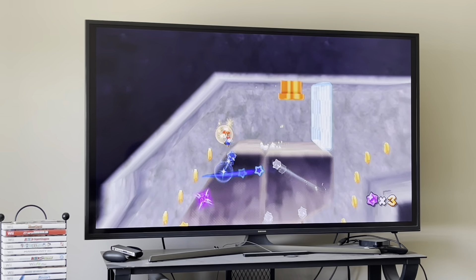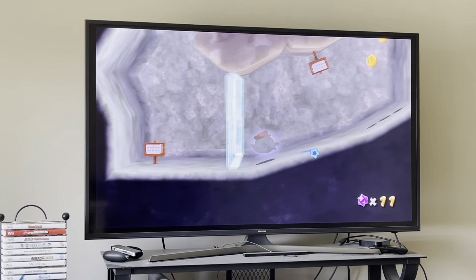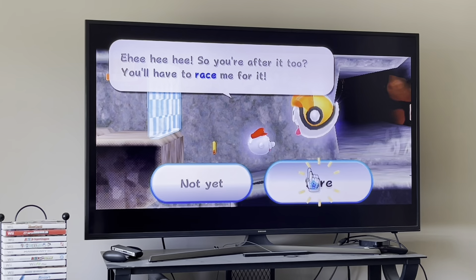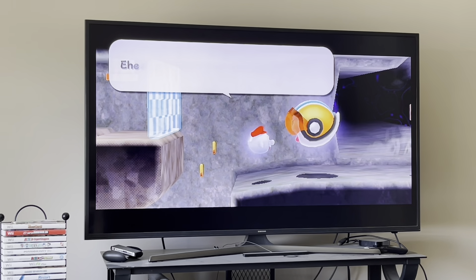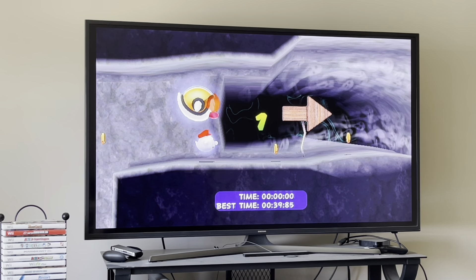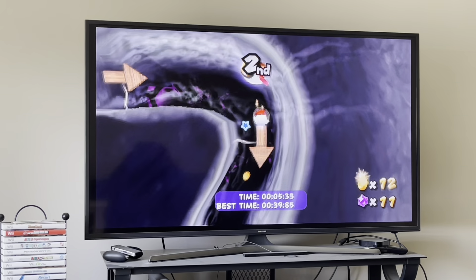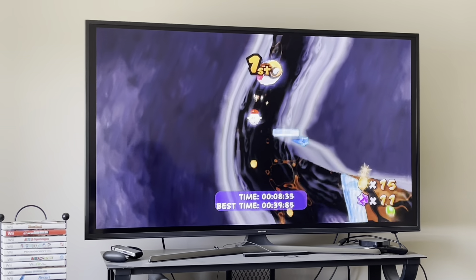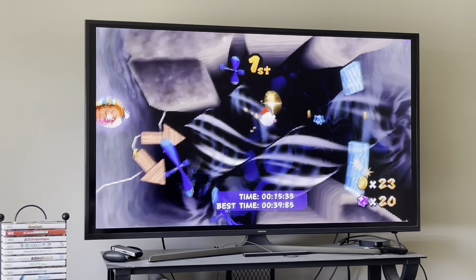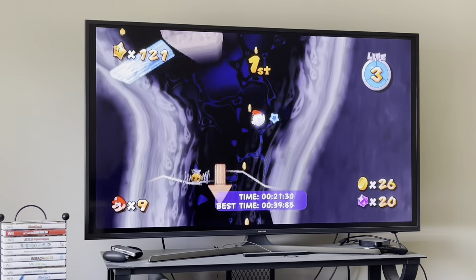You go in this pipe, and then you get the Boo suit, and you're supposed to use it to race this big Boo right here. The easiest way to do this is to go to the right without pressing any buttons except for the joystick, and only shake the Wii remote whenever you get near a platform that you have to vanish through. Only use the A button when you get to sections like this. As long as you follow these rules, you should be able to beat it every single time, no problem.